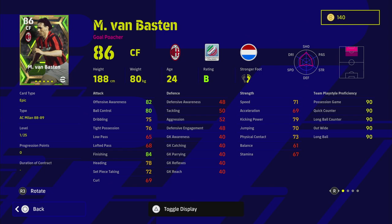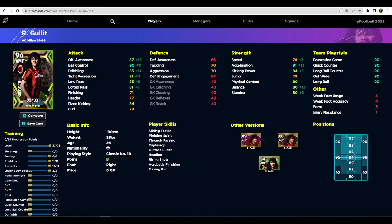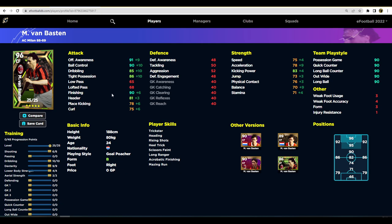Van Basten is going to feel extremely clunky — the same way Haaland feels clunky. When eFootball 22 launched, big players like Haaland weren't really penalized; they could dribble as well as Romario if you maxed their dexterity. But I think they've changed it a lot over the last couple of months, so Van Basten is going to struggle to get the ball out from his feet and dribble consistently. So we've leveled Van Basten up giving 10 into dribbling, 6 into shooting, 9 into dexterity, then 4 and 3.